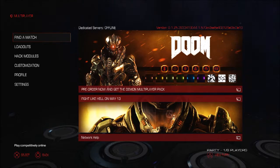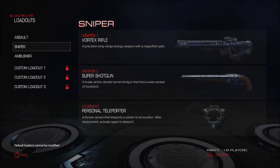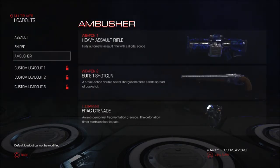Okay, trying to find a match — obviously can't find a match because the servers are offline. Looking at the loadouts: you've got Assault, Sniper, and Ambusher.